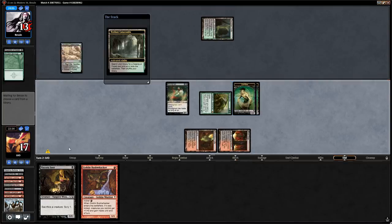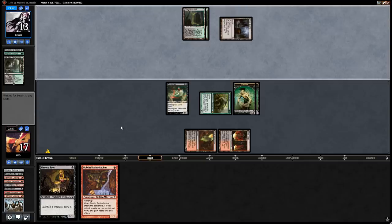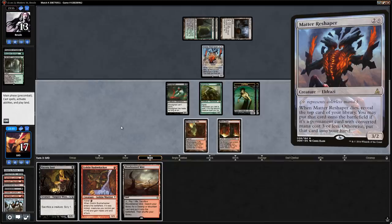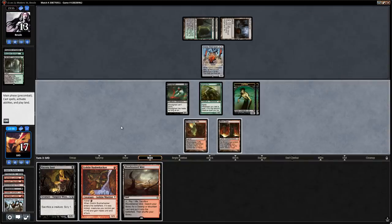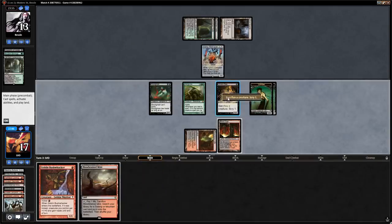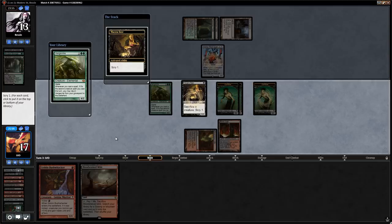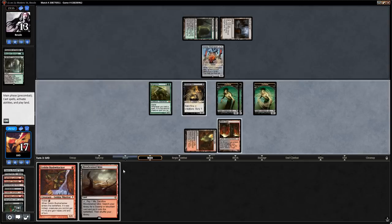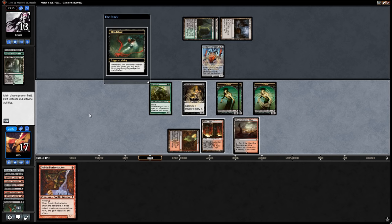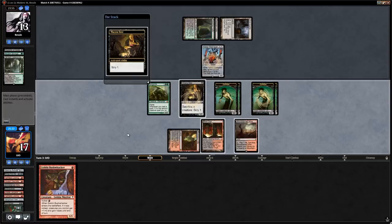Now we have Zombie tokens in play, so Gravecrawler is good to go. Gravecrawler plus Viscera Seer is a pretty potent combo. There's a Matter Reshaper — opponent might be on an Eldrazi variant. We don't have to trade with the Matter Reshaper yet since we can get more value out of our Bridge first. We play Viscera Seer, sacrifice our Bloodghast, make a Zombie, Scry. Then we trigger Bloodghast off a land and sacrifice it again to make another Zombie.